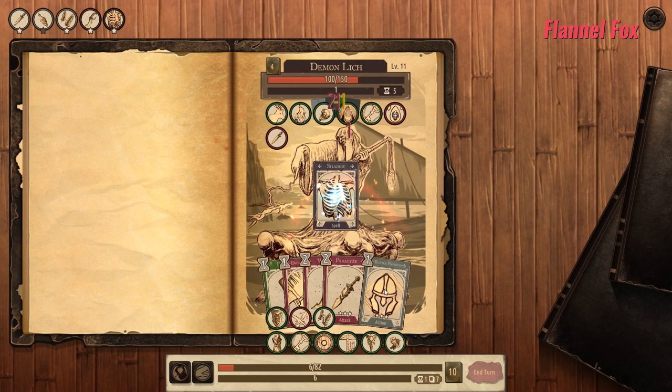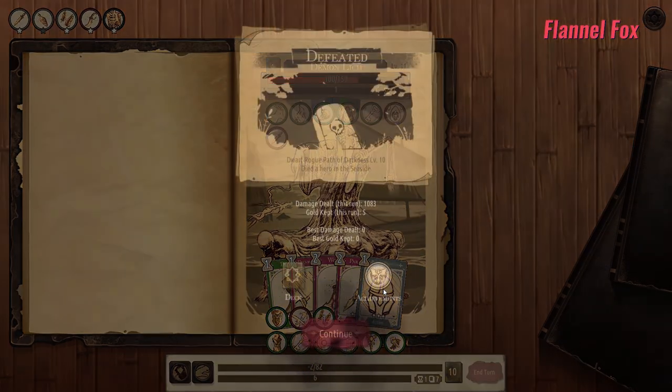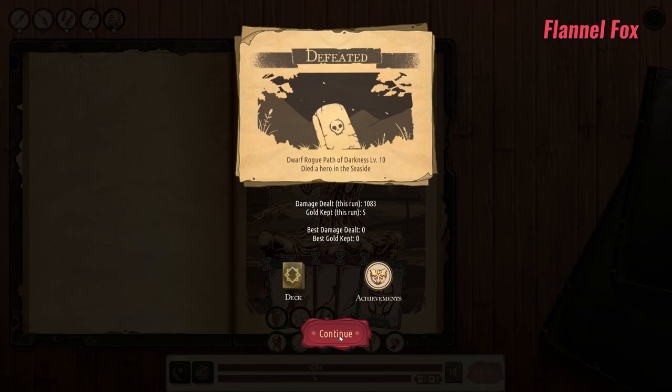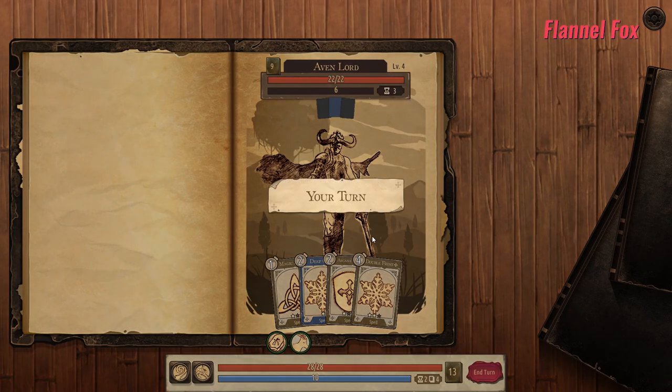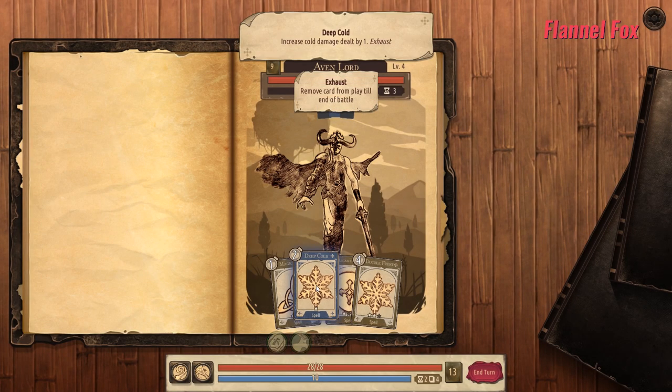As this is a roguelike, when you die you start over from card one. While you lose all your progress made in that run, you can unlock black border cards, which are rare versions of fully upgraded cards with ornamental designs reminiscent of fantastical armor worn by sword-swinging heroes us nerds love to read about.